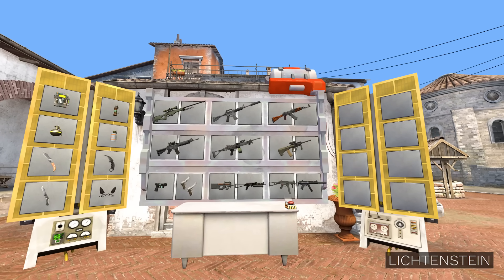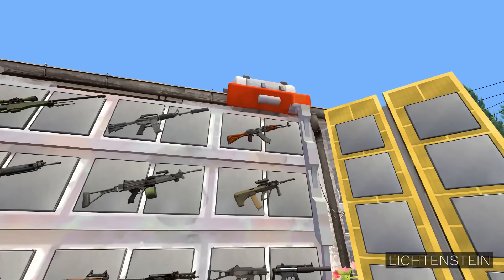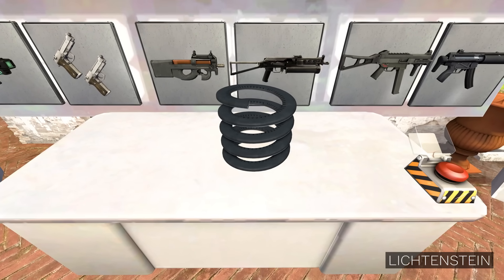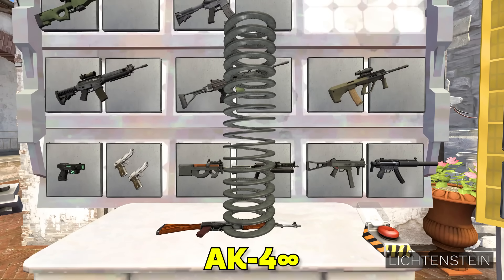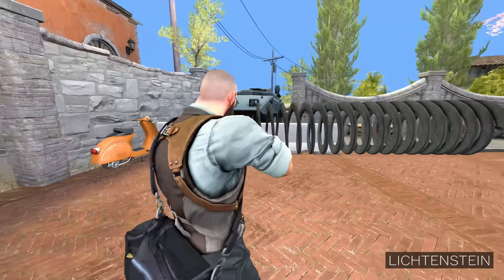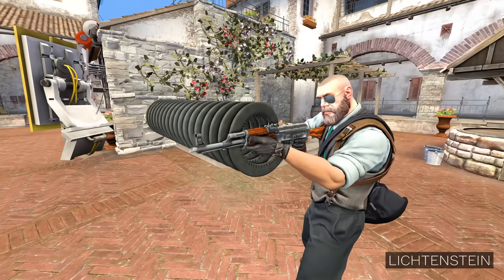For this weapon, let's use the same glitch we used to create the telescope in the previous video. We choose the AK-47 as a base, restart the map, choose the AK again, restart the map one more time, choose the AK again, press the combine button, and out comes... the AK-14 Infinity. Over 2,000 rounds looping seamlessly in a single magazine. No more reloads, no worrying about running out of ammo. You'll need to attach the magazine only once at the beginning of the match, and it will last you throughout the whole game. The barrel of your AK will melt down before this magazine runs out.